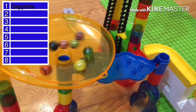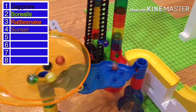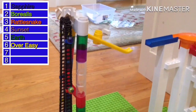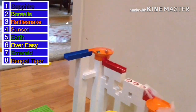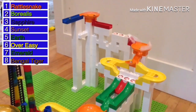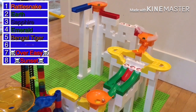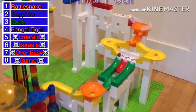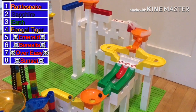Who's going to come out of that mini funnel first? Sapphire and Borealis are staying neck and neck. Bangle Tiger has a good strategy staying behind — less time on the course means a higher chance of making it to the next round. Sapphire comes through, Borealis comes through and stays on. Keep in mind the winner of this race will get 50 bonus points. Sunset fell, Over Easy fell, and Borealis and Emerald fell too — which means our final four moving on include Rattlesnake, Sapphire, Earth, and Bangle Tiger.